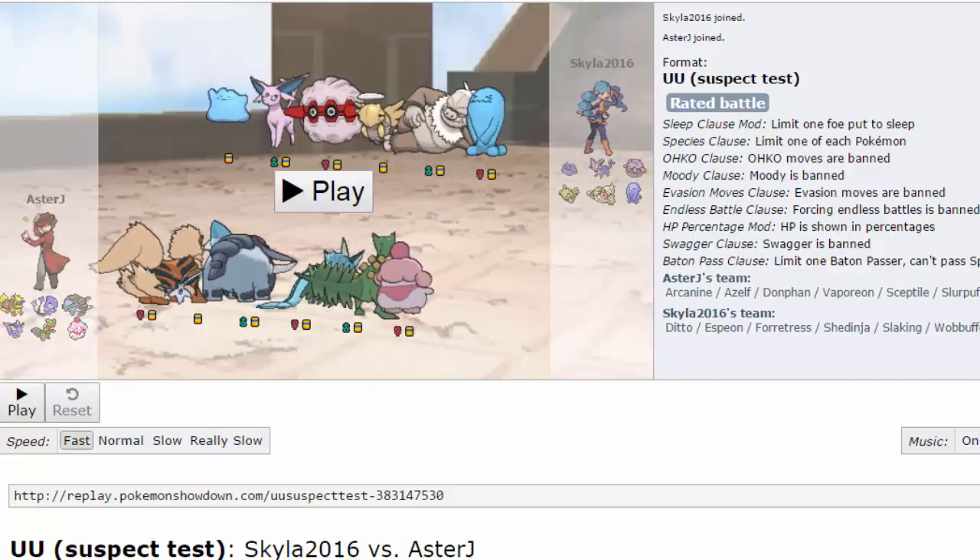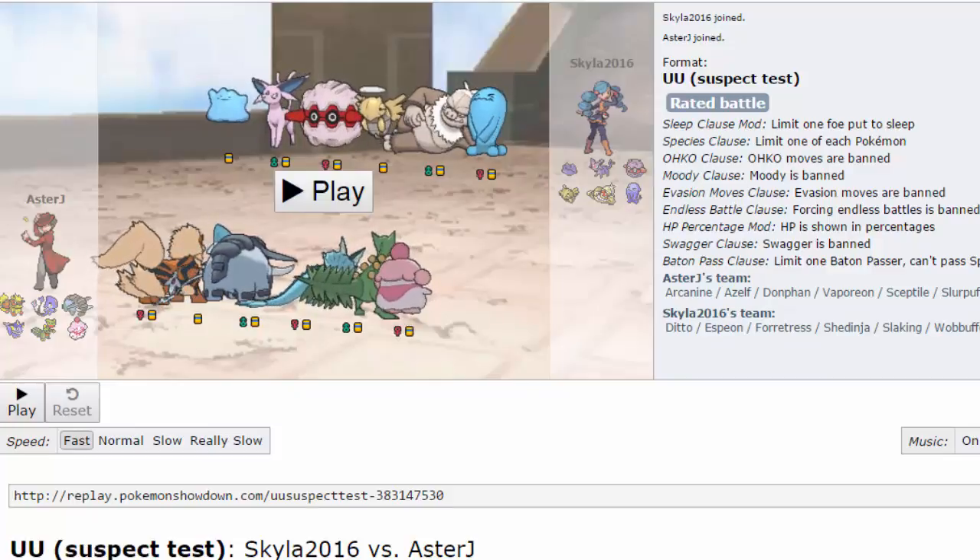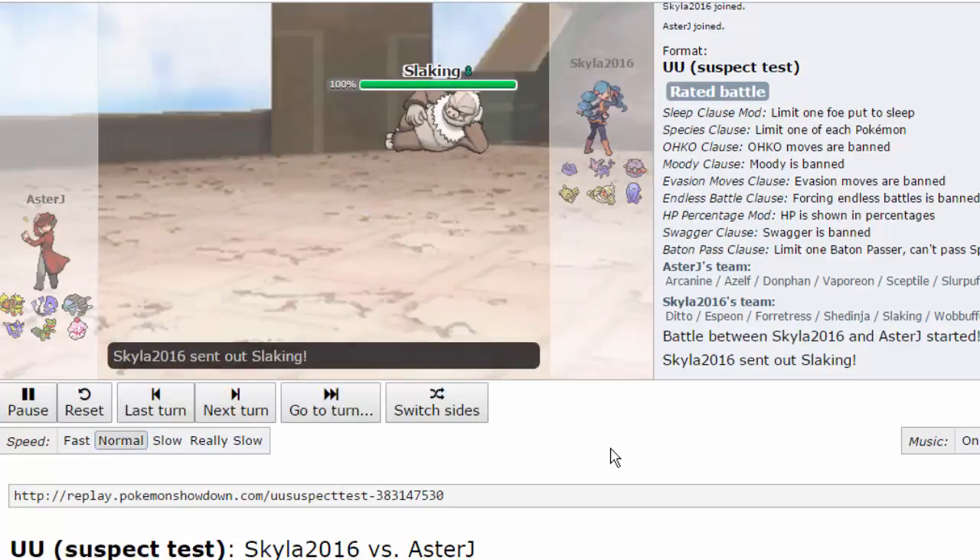Before I keep rambling, I just want to give you guys a little instructional video on how to play against teams like this. As you can see, this guy has an Espeon, a Ditto, a Shedinja, and a Wobbuffet. This team can destroy the UU metagame if played correctly, so I'm gonna show you how our game went. I'm playing this at normal speed so you can see.